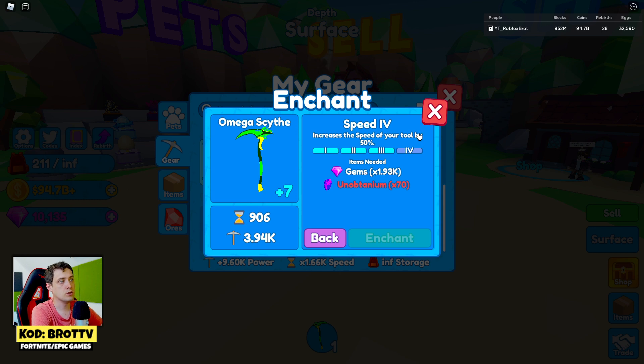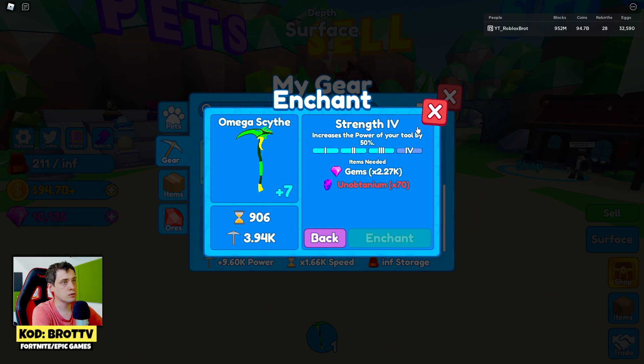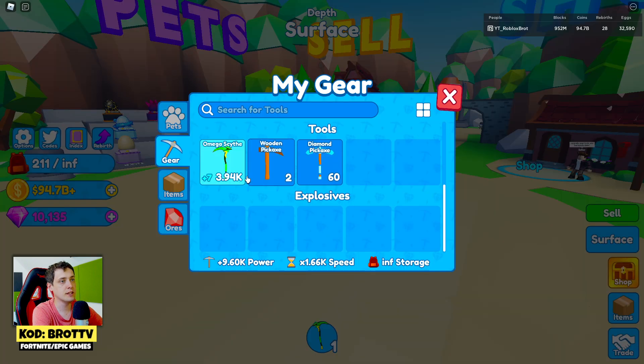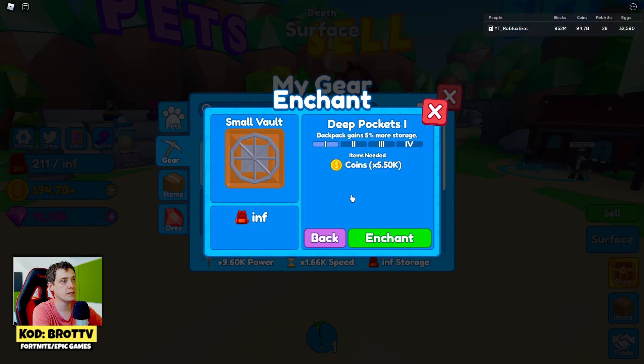As you can see, to max out speed on this item I need gems and unobtanium. Sorry for the pronunciation — English is not my main language. So you need some kind of gems and ores to use enchants. The same applies to the backpack: you need to click enchants and this is it.